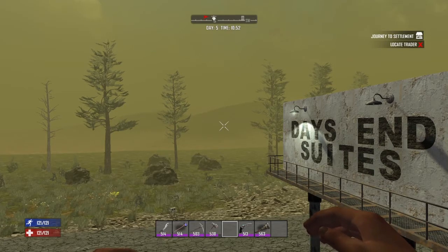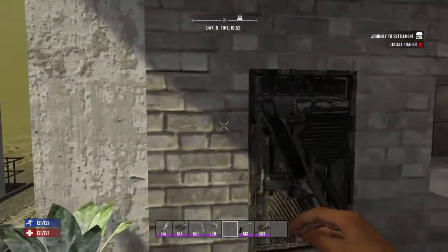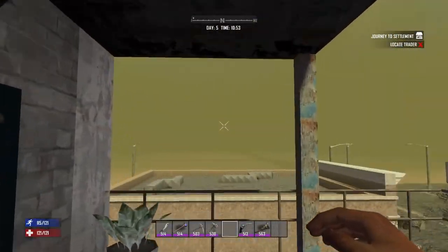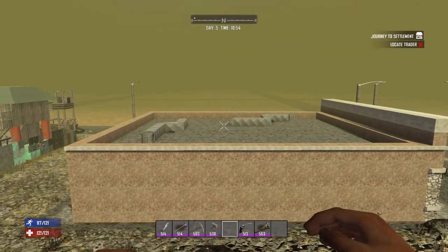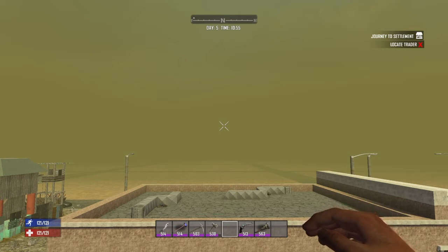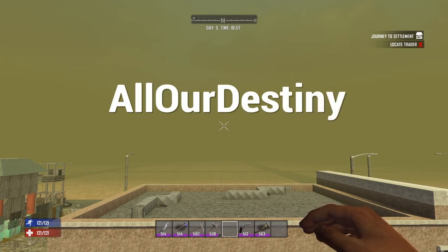Welcome survivalists and Seven Days to Die fans. I'm bringing you another seed showcase. This one's been around a while - I couldn't tell you where it originated, so apologies to the originator for not mentioning them. This one has been mentioned quite a lot in the Seven Days to Die forums. It's called AllOurDestiny - all one word: capital A in All, capital O in Our, capital D in Destiny, no spaces in between.